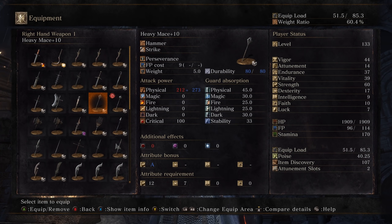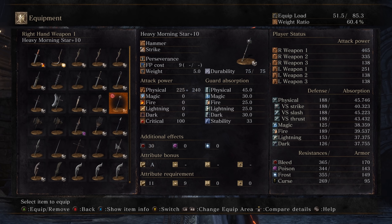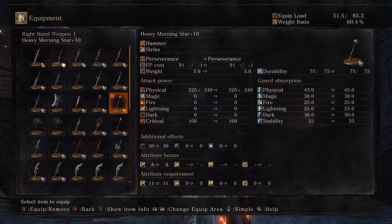I will see the Mace from time to time, and they are basically the same. The differences being that the Mace actually has a few more AR points on the exact same stat investment — around 21. And the Morningstar has bleed buildup, which can be pretty useful.